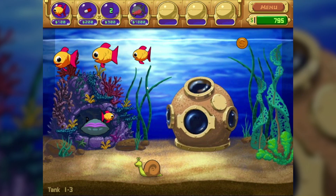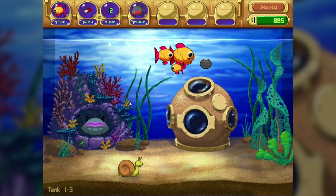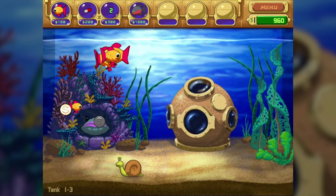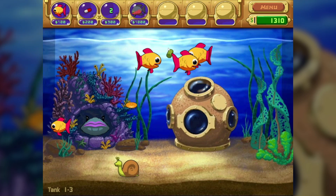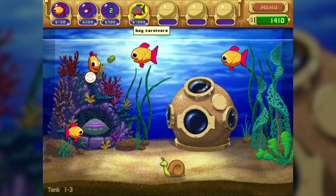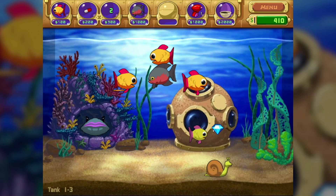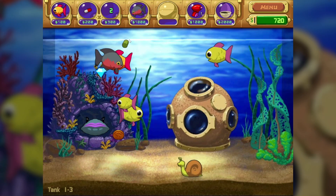I know what it wants me to do, so I guess I have no choice but to do it. What it wants me to do is buy one of these fish. Now, these fish eat fish — they eat baby fish, particularly. That's just what they do. Survival of the fittest and all that.